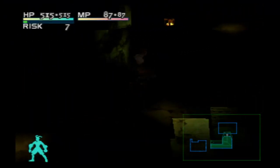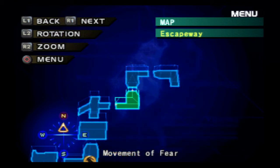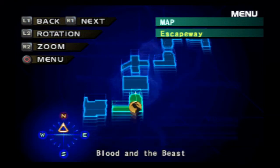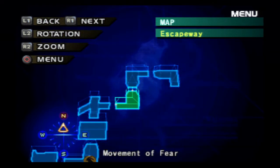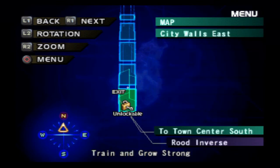Well, that's the first area of the rude inverses done, and now we don't have the gold key, so we still have a fair amount to do. The next rude inverse is in the city walls east — I think I know where that is, yeah, that little hallway right there. Alright guys, I'm going to go ahead and meet you there next time. Thank you for watching, and I'll see you guys later. You guys have a good night.